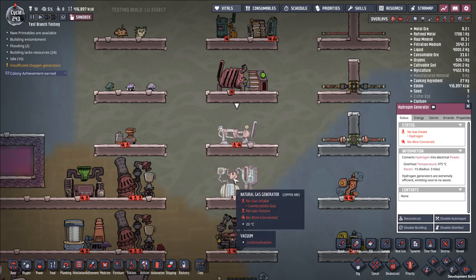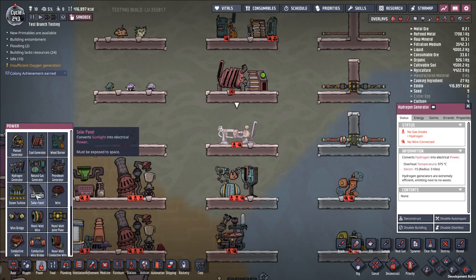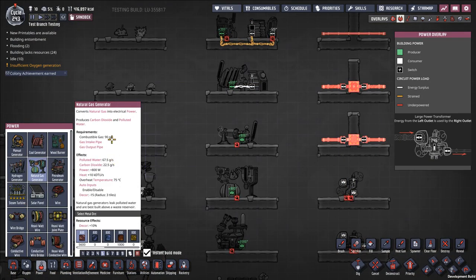Next is the natural gas generator — one of the greatest buildings for power in the game, largely because it produces one of the most important resources: water. 90 grams per second of natural gas goes in, and you get 67.5 grams per second of polluted water out, with the rest converting to carbon dioxide. So 90 grams per second in becomes 90 grams per second of output material. The amount of water you're getting relative to what you put in is fantastic, and you'll see many builds designed purely to create natural gas and convert it into precious water.